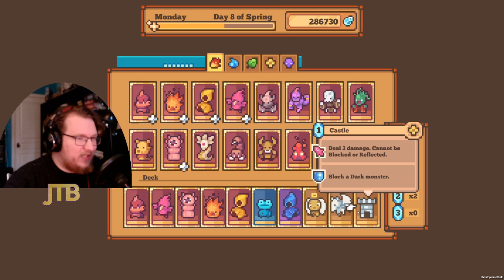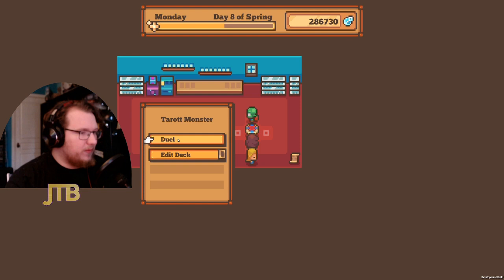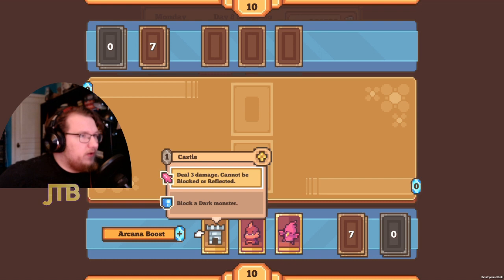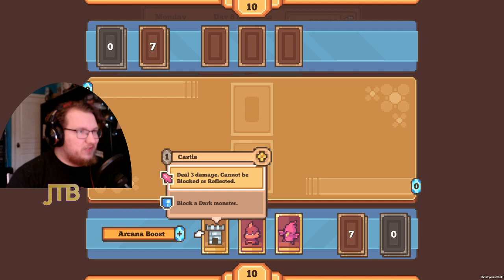Tarot Monsters is a card game — each player starts with 10 life. Sometimes your opponents will have more life than you, just to make the game a little harder. Each player draws three cards, and you always go first, which is nice.